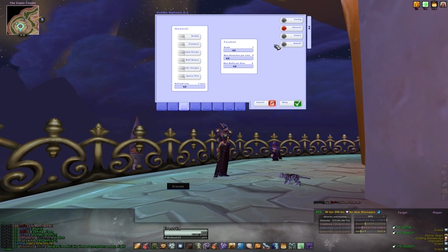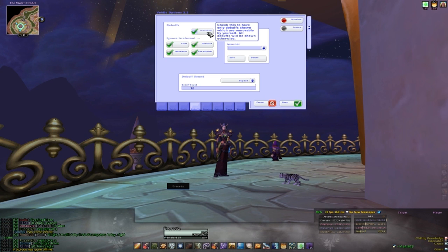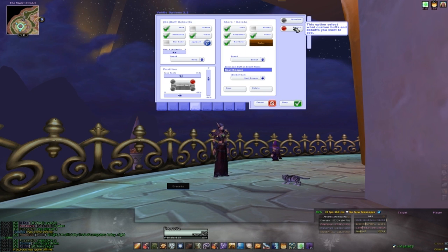The buffs tab is all about Voodoo's buff watch, which I currently don't use, so we're going to skip over and head to debuffs. You should make sure to have all those boxes checked off. What those basically do is ignore debuffs that you can't do anything about. For example, as a priest I can't remove curses, so I won't hear an alarm for when someone has a curse. At the bottom is where you can choose what sound you want to be played when someone has a debuff that you can remove.